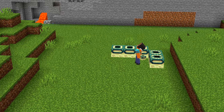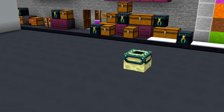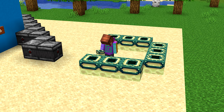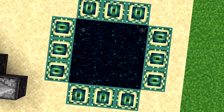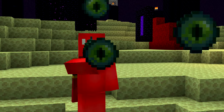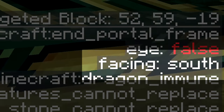Number nineteen: ever wonder why your custom end portal won't light, when another one that looks identical does? End portal frames facing opposite directions look exactly the same, but all of them have to be placed facing inwards for the portal to open. If any are facing outwards, it looks the same but doesn't work — and it's impossible to tell, especially in Bedrock Edition where there's no F3 debug menu.